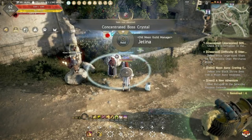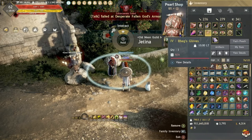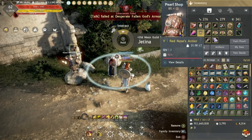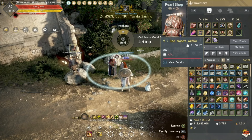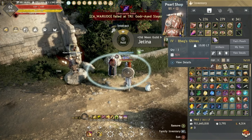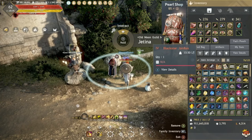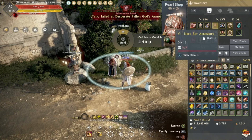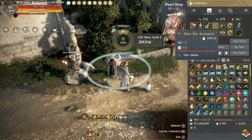Jetina's main quests give you armor and accessories — you'll be able to exchange your PEN Tuvala Helmet, Boots, and Gloves for Tett Boss Gear: Baic Gloves, Urugon Shoes, and Griffin Helmet. Don't worry about your chest piece, that's covered in the next section. For weapons you can also exchange them — and don't worry, you'll be able to get Black Star in a bit.